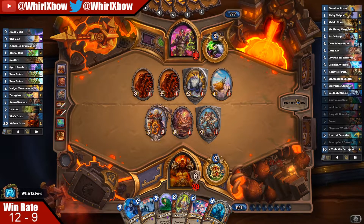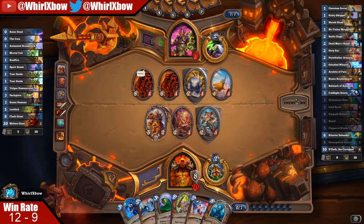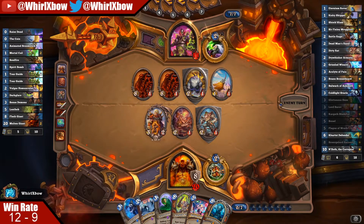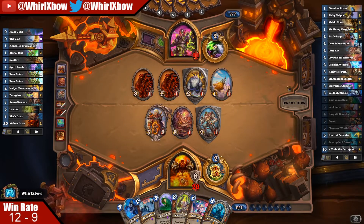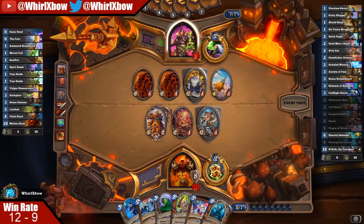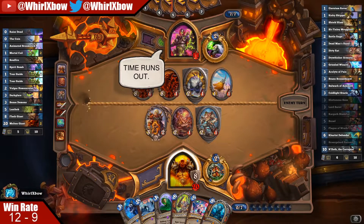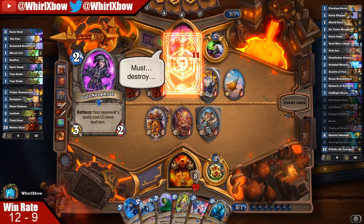It's always: Barov kills off the entire board, then Plague, and then I win. I could theoretically just play Dead Man's Hand right away, because my game plan here is not necessarily to win through infinite Dead Man's Hands — my game plan is to survive and then he'll eventually mill himself to deck, because he's at 11 health and I have Coldlight Oracles.